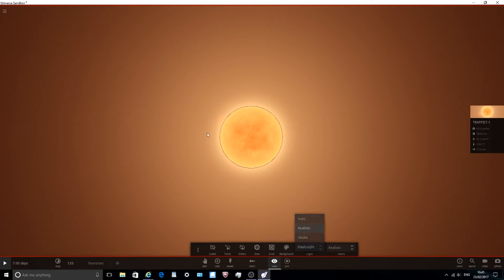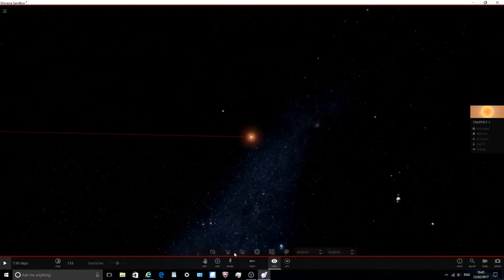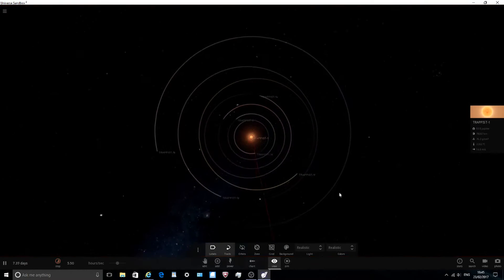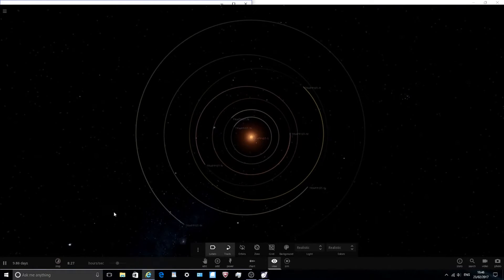That should pretty much be it for this video. We found a new solar system with four new planets in addition to the previous three discovered before. Let's go back to normal Milky Way view and put the trails and labels back on. Hopefully you'll enjoy this video - leave a like if you want more and enjoy the simulation while it plays.